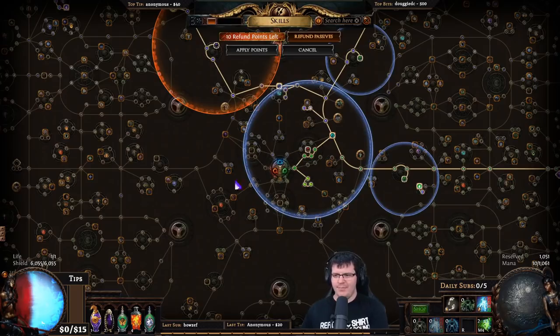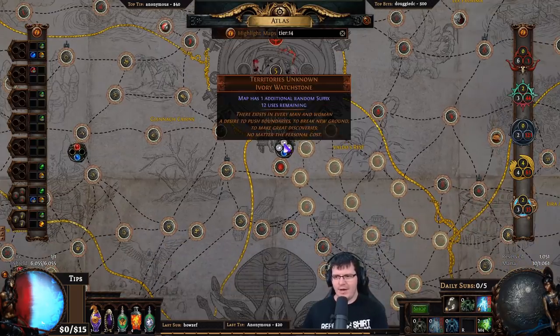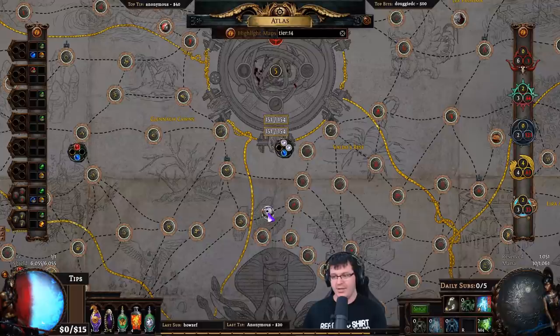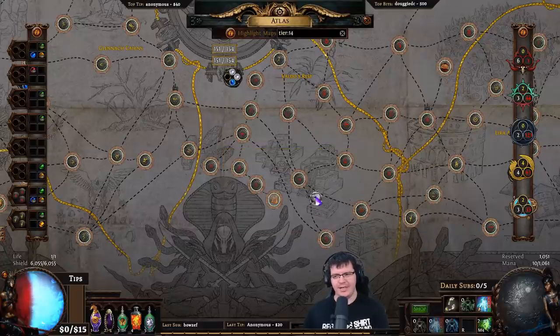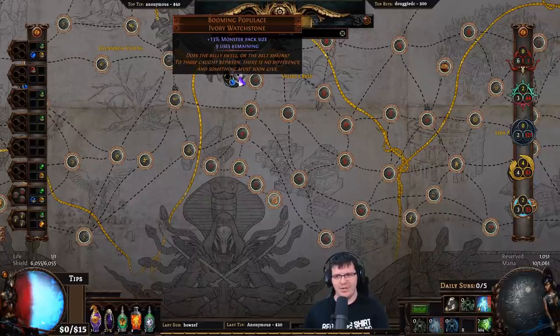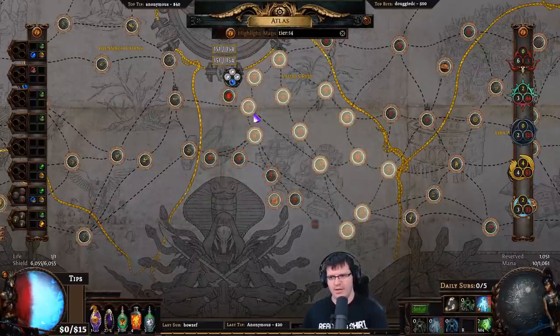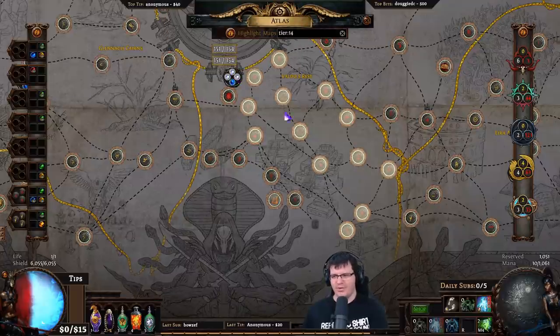The only other important thing is to keep an eye on your watchstones, because when you use the last charge of a watchstone it disappears when the map launches — meaning you can no longer drop burial chambers since they'll suddenly be tier 11 instead of tier 14. Pay attention to those, and when they run out, replace them immediately.